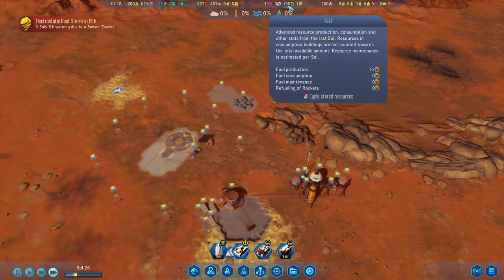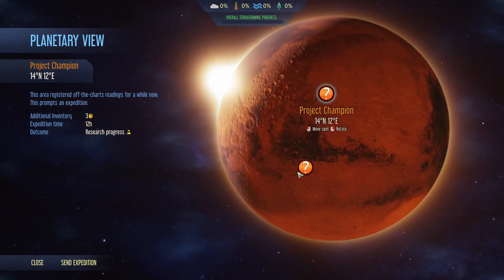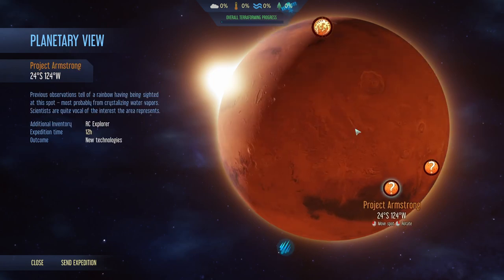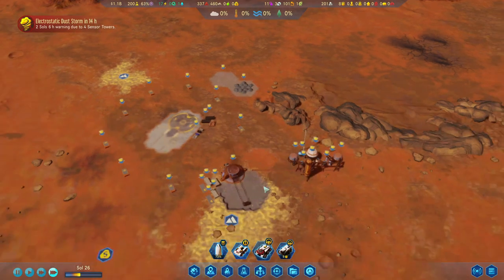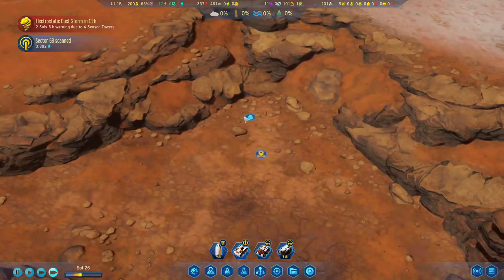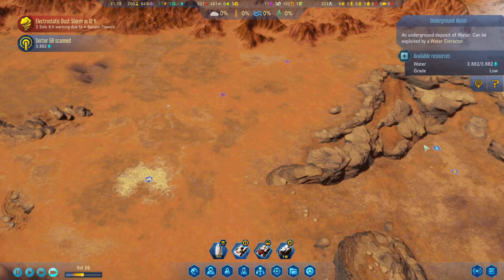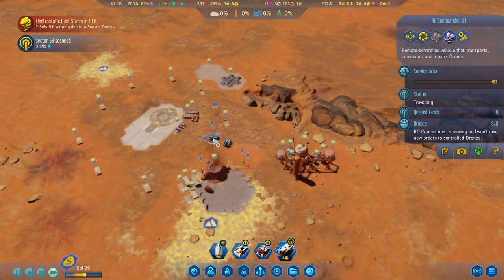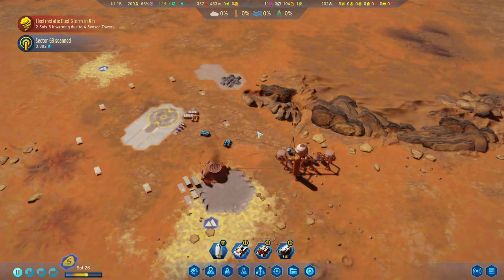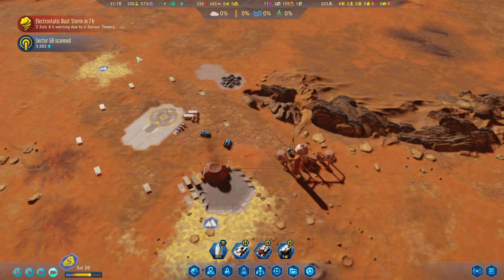Fuel-wise, we've got 100 in here, which means one mission - we can do at least one mission. It's probably going to take 60 unless it specifies in the mission itself. Sector scanned. There's more water, but it's far from us and it's a low deposit - not ideal. Let's move the transport so it can access all the depots here. Nine hours left until the electrostatic dust storm comes in.